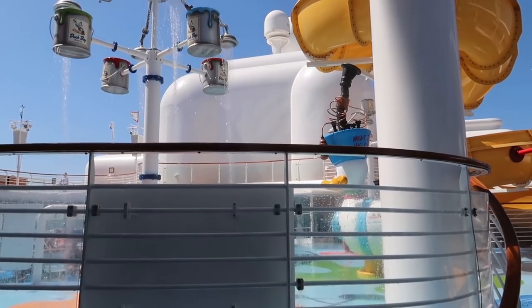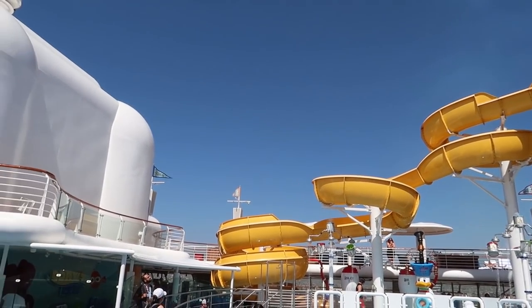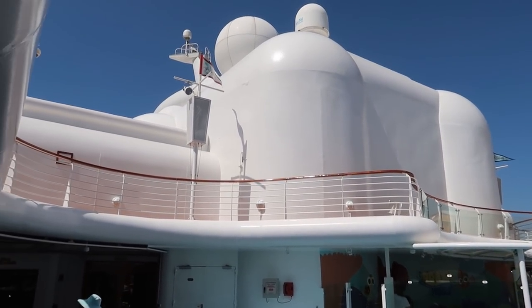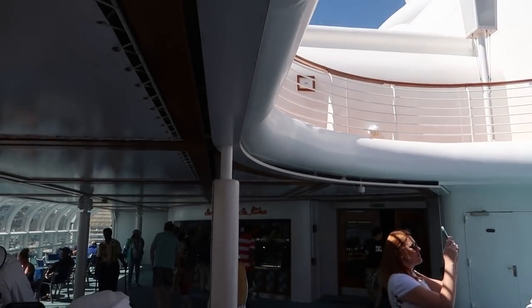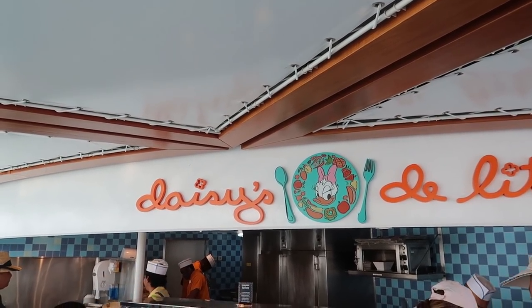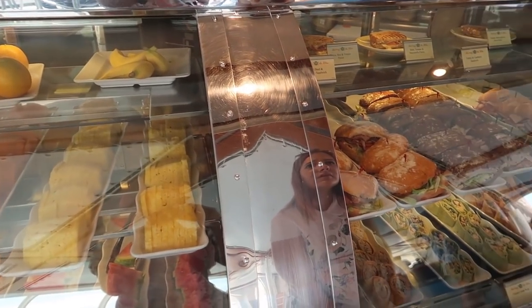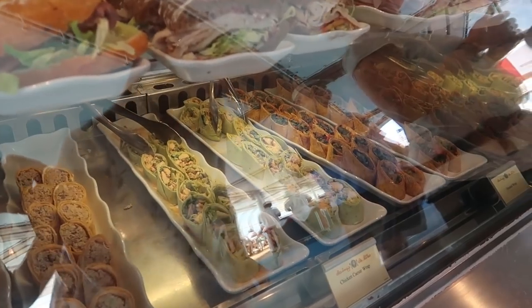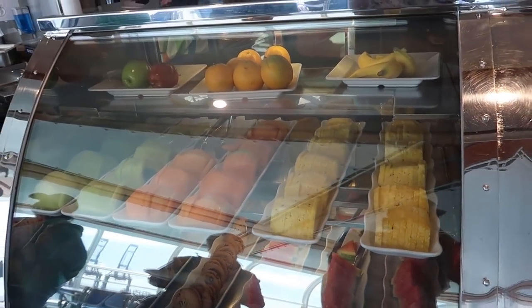Past the kids pool is Dory's Reef — got a nice clear shot of it earlier when no one was around. Heading over to Daisy's Delights, this quick service area opens earlier than everything else at 6:30 a.m., even before Cabanas opens at 7. Right now during the afternoon they have sandwiches, wraps, fresh fruit, hot paninis, fresh salads, and chocolate chip cookies — all included.